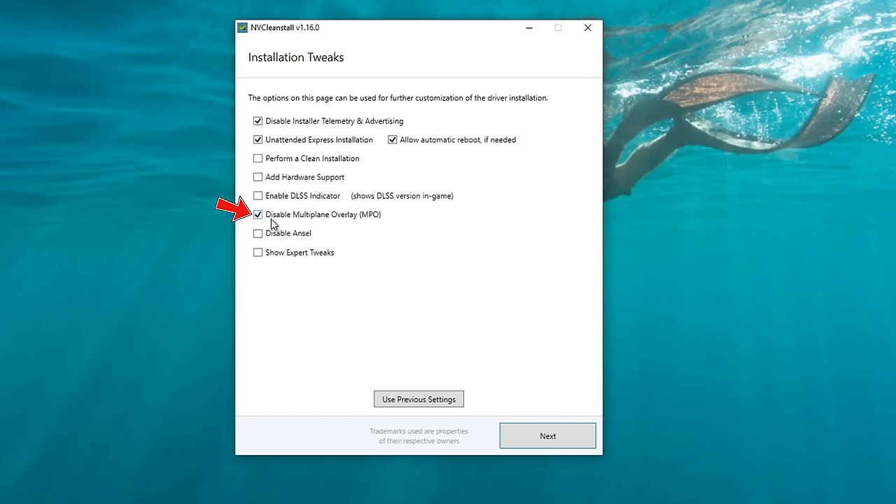Below that, I recommend disabling the Multi-Plane Overlay (MPO). We don't need this since we're getting rid of GeForce, and MPO has been known to cause flickering, stutters, black screens, and gray screens — so it's a good idea to turn it off. Below MPO, disable Ansel. This is a GeForce option used to take screenshots; since we're removing all that, we don't need Ansel.